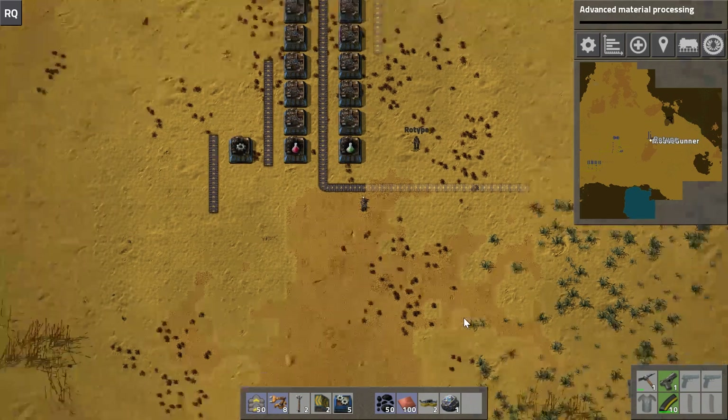The nice thing about this — I tend to do a lot of my setups in these column fashions. The reason is it's really easy to scale. Let's say we need to double our production of green science. If the ratio is one transport belt machine to 12 green science machines, and we want to run 24, I can just make this column longer. It does get a bit unwieldy with a 24-machine-long column, and some people don't like that because it's space inefficient. I tend not to care because it's an infinite map and I want it clean and easy to expand.